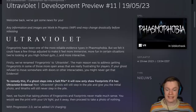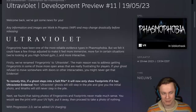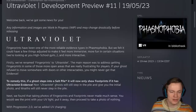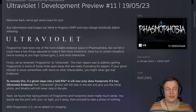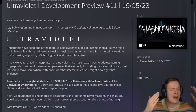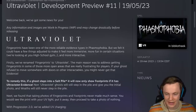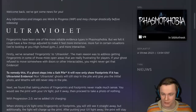Very true. We've renamed Fingerprints to Ultraviolet. The main reason was to address getting fingerprints in some of the more open areas that are really frustrating for players. If a ghost steps into a salt pile, it will now only show footprints if it has Ultraviolet evidence. This is one of those often-asked questions — I see it on Reddit all the time. People asking: if I get footprints, does that mean it's also fingerprints? That question seems silly if you're super familiar with Phasma, but it is showing UV evidence. The devs seem to agree, so they're going to change it completely. Now footprints are gonna be UV evidence as well.